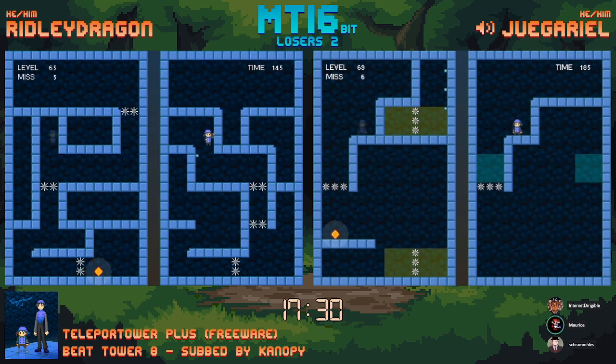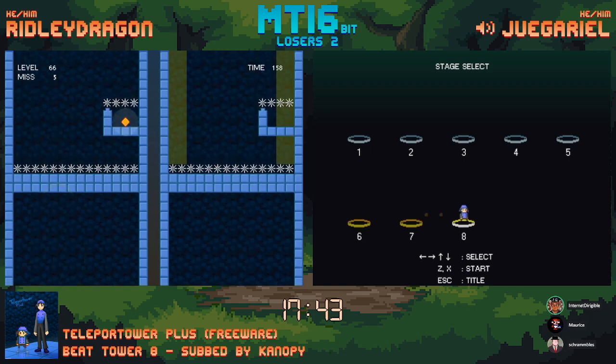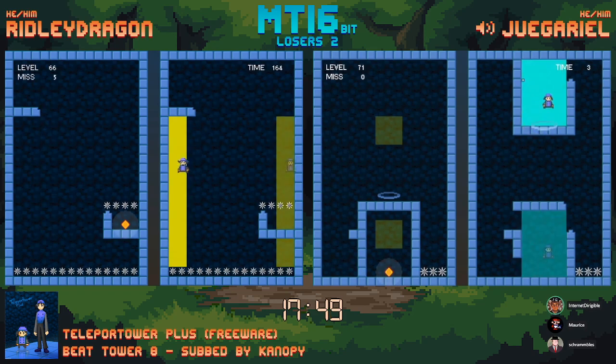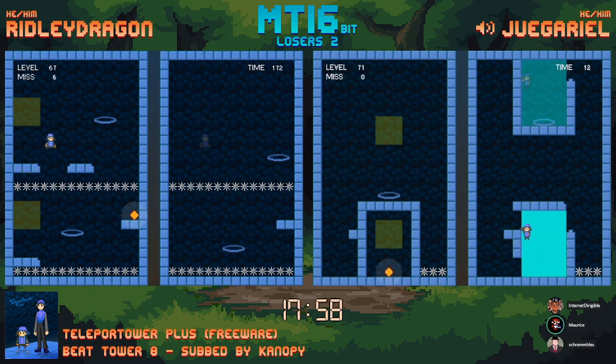I think you just have to fall left here. I think Yugariel had it, just didn't have the execution perfectly. Because you've got to go to the far left. When you use those blocks, you transport to the relative position of that other block — so if you're in the top left corner of one, you'll be in the top left corner of the other. That's what the puzzle was about that Yugariel was stuck on.